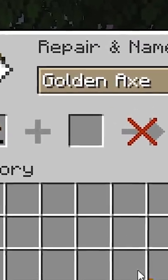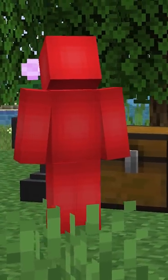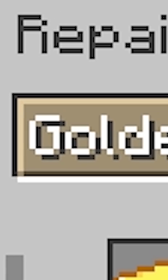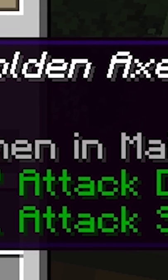Apparently, by just renaming the tool every time you go to repair, it's enough to stop the repair costs from jacking up each time. At that point, the game treats it as a simple name change operation and forgets the rest. Just some minor change like adding a space or a number to the end is good enough. It does not need to be fancy, trust me.